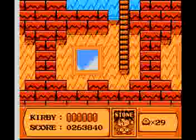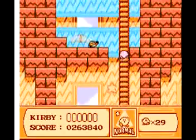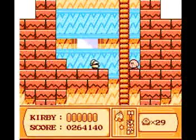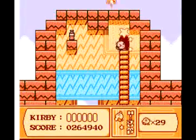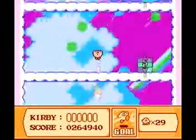Now, on to the next section, which leads to the exit door. Here, you're going to want to discard stone to get high jump. There is an item which may have an energy drink next to the door, but we don't really need it. So on we go. That was bad.